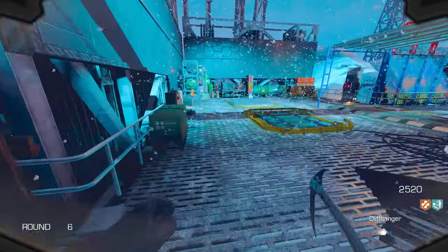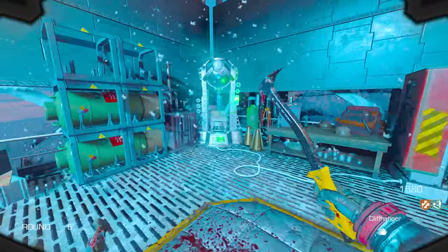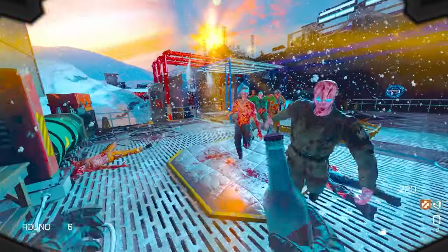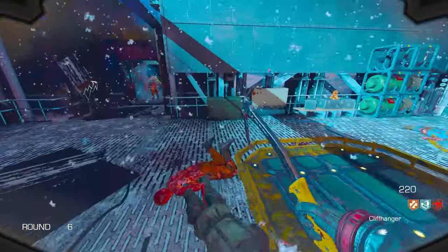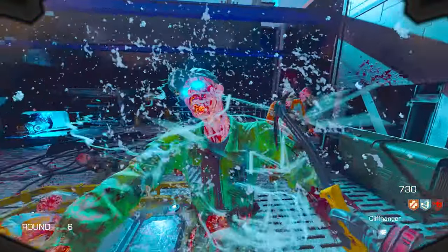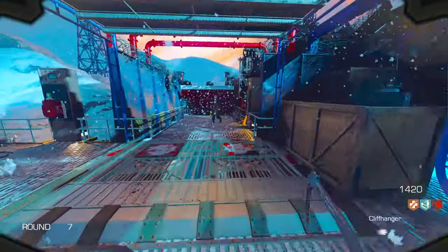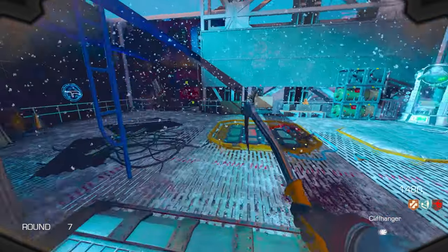So if a zombie hits me, this happens — Widow's Wine activates. I got another nuke and apparently you can even inspect this thing, which is pretty cool. On round seven this thing is still a two-hit. Really wonder if Double Tap would help me right now. If I hit them with the knife they just literally stop walking. Now that I've got no more Widow's Wine grenades, does that effect still happen? No it doesn't.